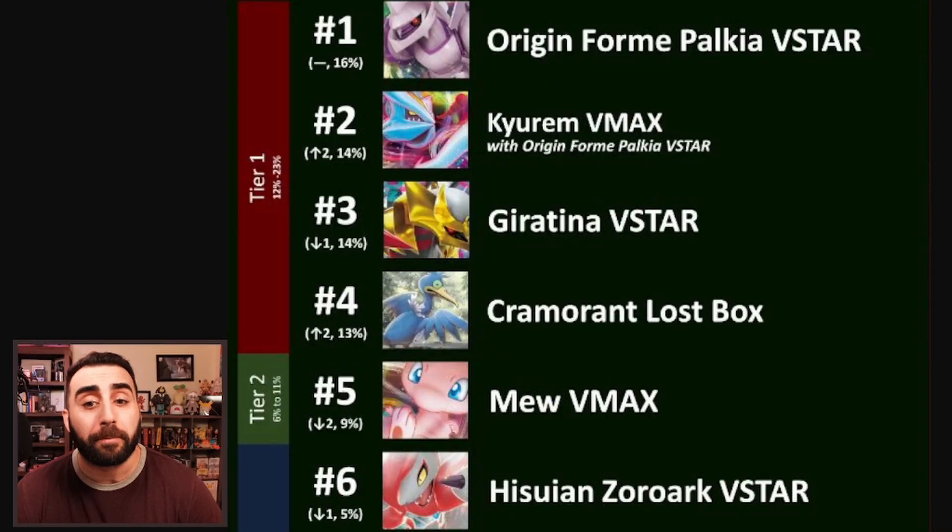This first set of data comes from Justin Basil and we only see the top six here. Origin Form Palkia — Palkia and Talion — is not really much of a surprise at the top; it's an extremely powerful deck. Kyurem V-MAX with Palkia is also really powerful, easily hitting 300 to 400 damage.